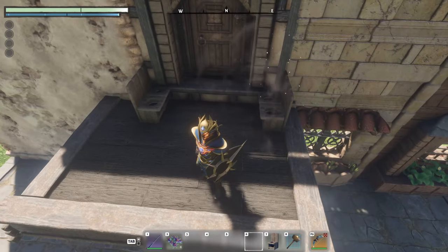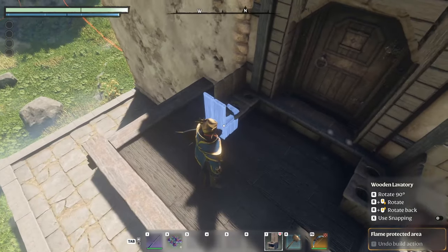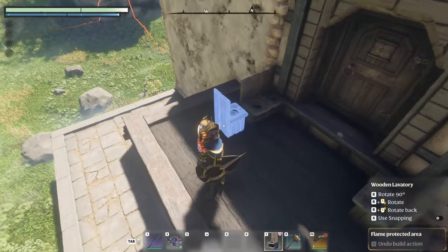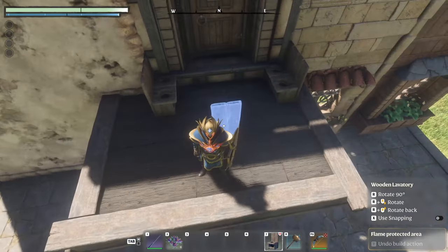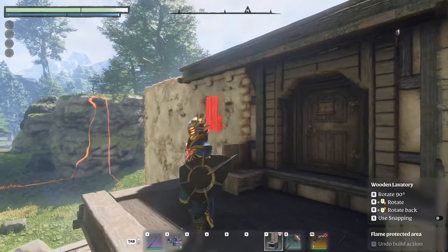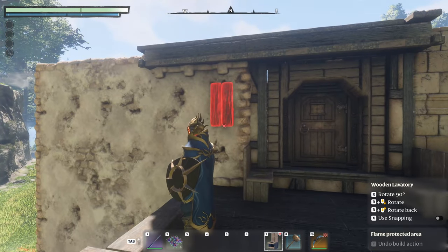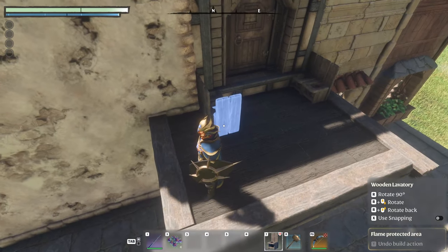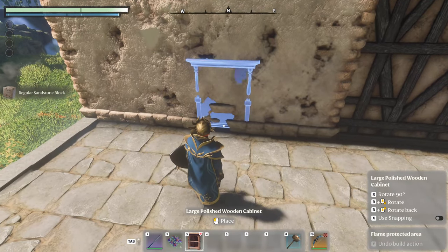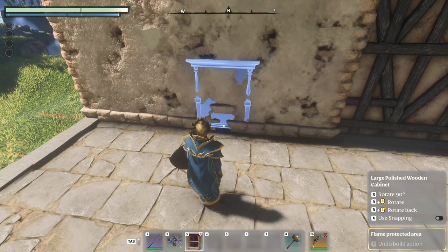Now, to the thing I teased about earlier in the video. If you look at objects in Enshrouded and when you try to overlap them, you get the idea that you can only overlap like halfway through — but that's not true. The objects don't really care how much you overlap them; they care about that little white aim point actually hitting the correct surface. For a toilet that would be a horizontal surface, and for a painting or wall lamp that would be a vertical surface. So as long as you can hit even a tiny surface, you can overlap stuff a lot more than just halfway. This means if you want to place a bookshelf inside a wall, you don't need to remove that much — just one single cube is enough, as long as that white spot hits the correct surface type.